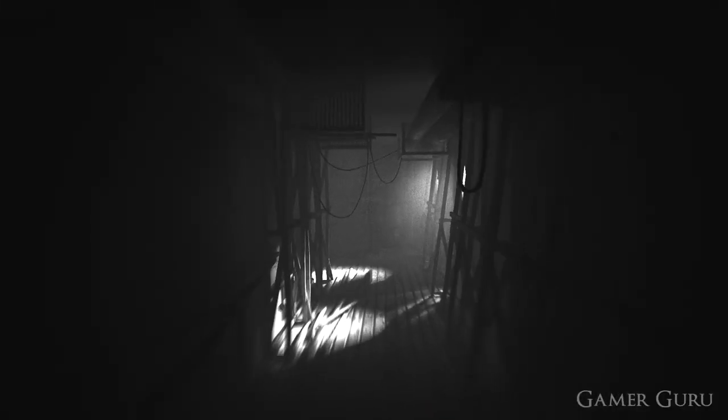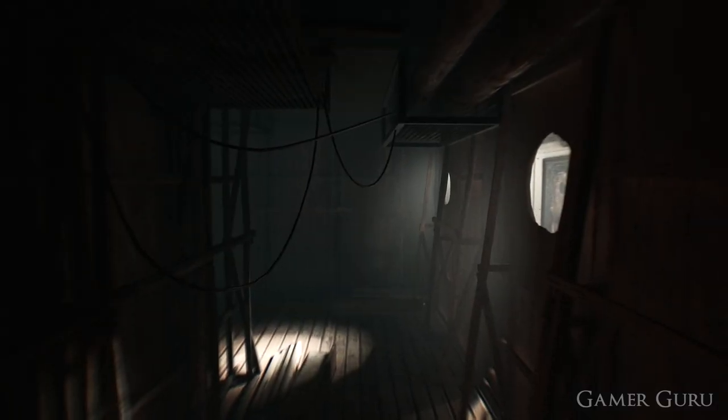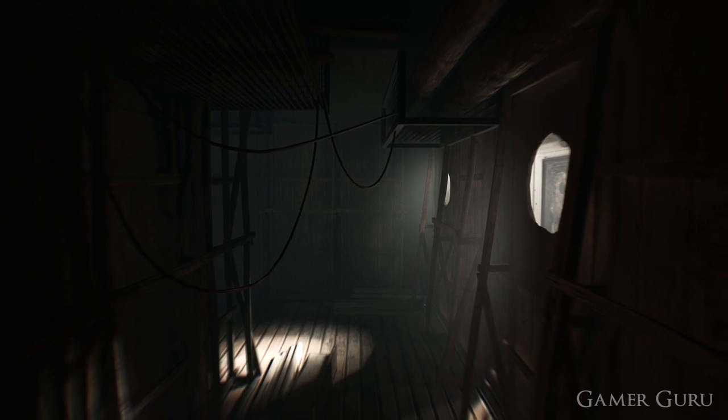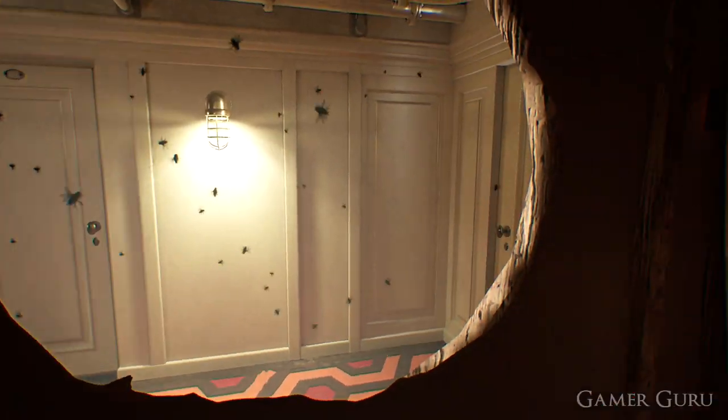Once we find the door frame, let go and stop interacting with the projector, then simply wait for a little while and the door will eventually materialize, allowing us to go through it. So those are the solutions to all the puzzles in act one of Layers of Fear 2. If you found this video helpful, don't forget to hit the like button, subscribe for more content coming very soon, and we'll see you next time!